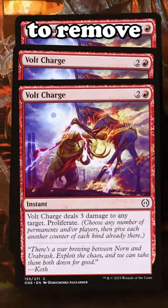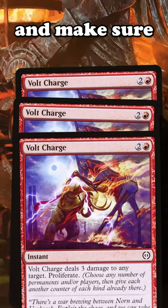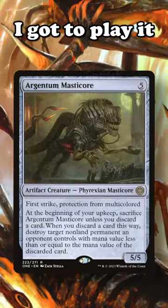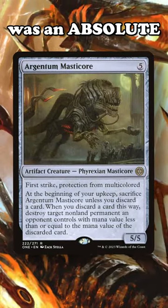I had three copies of Volt Charge to remove our opponent's blockers and make sure our cards like Sawblade Scamp and Forgehammer Centurion had plenty of oil counters. In the few games I got to play it, the Manticore was an absolute house.